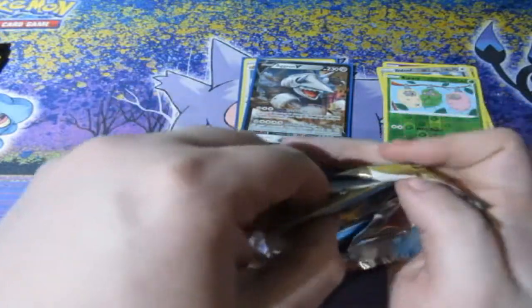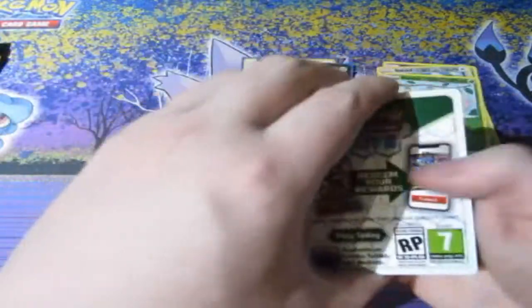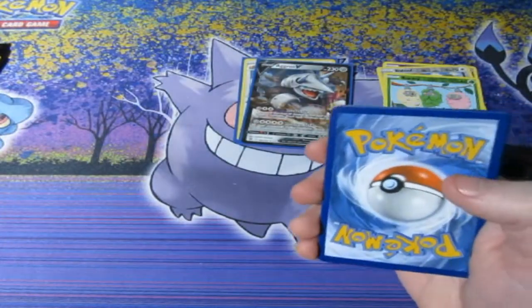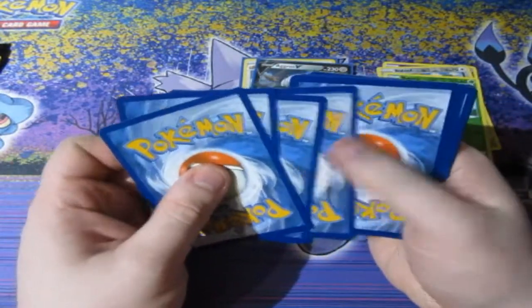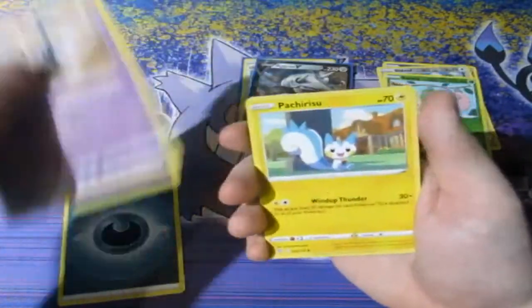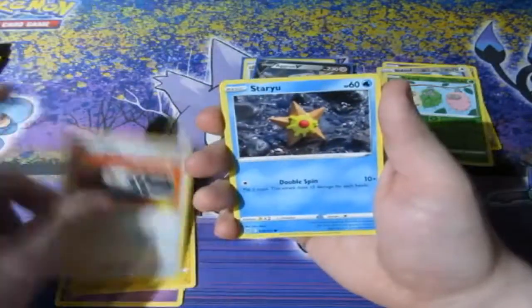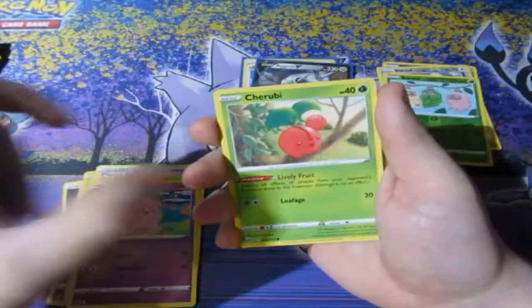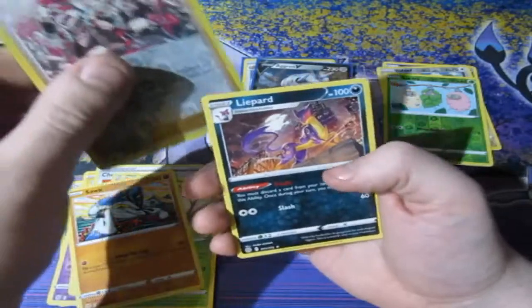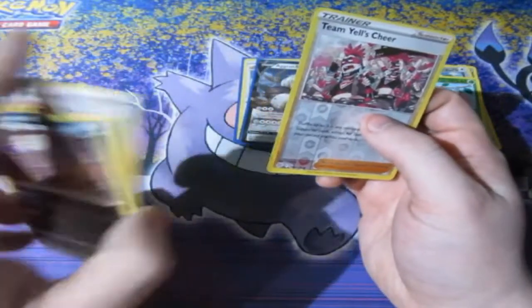I can actually walk away happy now because we've got ourselves an actual good card. It's not over yet because we are opening up more Brilliant Star this month — so keep yourself ready for that. Clefairy, Cherubi, Snorunt, Team Magma's Cheer, and a Lopunny. Never mind.